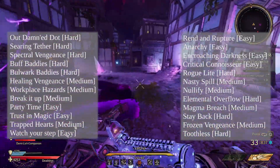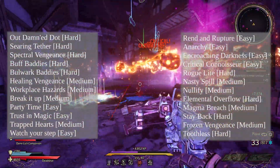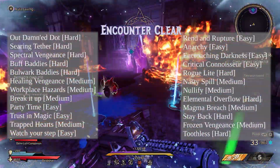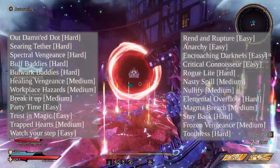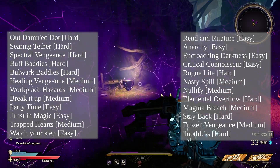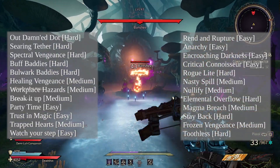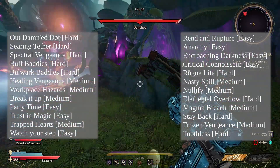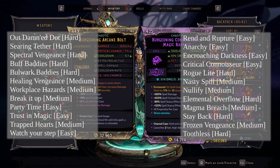Among the mediums, Healing Vengeance, Workplace Hazards, and Break It Up I also see as free — so if a hard isn't available, I'll take one of those. From there, I find some of the mediums and hards just annoying, so I basically have all the easy ones: Party Time, Trust in Magic, Trapped Hearts, Watch Your Step, Rend and Rupture, Anarchy, Encouraging Darkness, and Critical Connoisseur — though I only take Critical Connoisseur if I feel like my build will benefit. Of course, some of these are situational based on how the run's going, what curses I already have, and what build I'm doing — it's not entirely strict, there is no best, but as a general rule of thumb, these are my preferences.